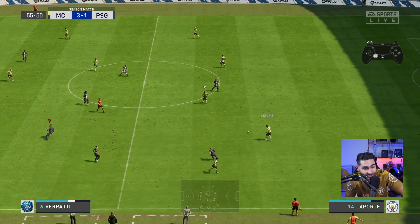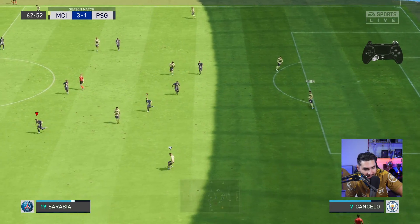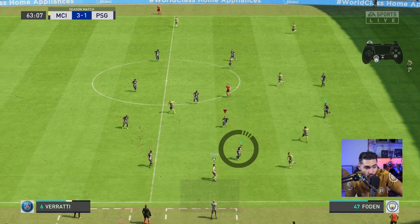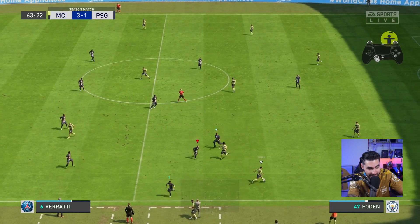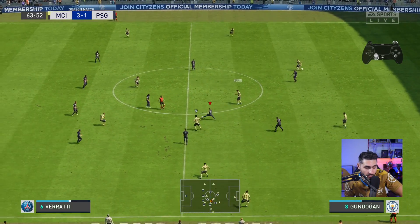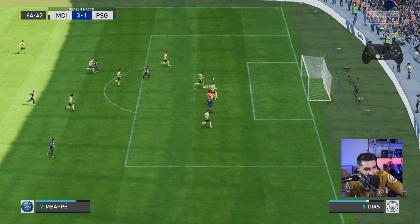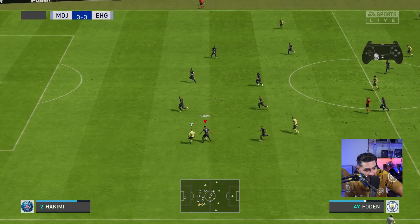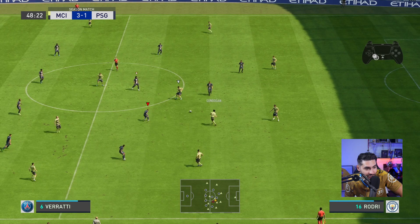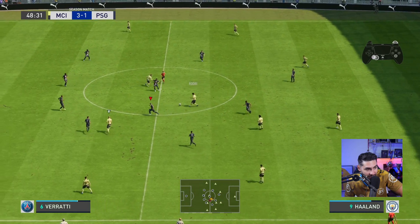Triple man press — why? Because you can have two defenders doing the second man defending plus the player you are controlling. You do this by pressing and holding the second man press button twice. This triggers two of your defenders to aggressively pursue their opponents and close down the gaps. Be very careful: use it only in the opponent's third, because if you use it in your own half, your center backs may be selected and you'll have big, big empty spaces in defense. Try to position yourself — the player you're controlling — between the two defenders triggered by the triple man press. That's the proper way to use this technique.